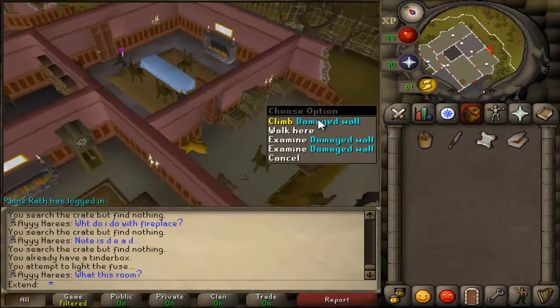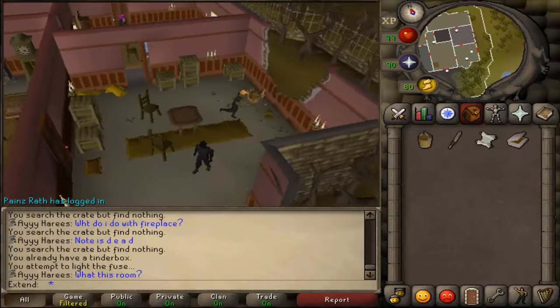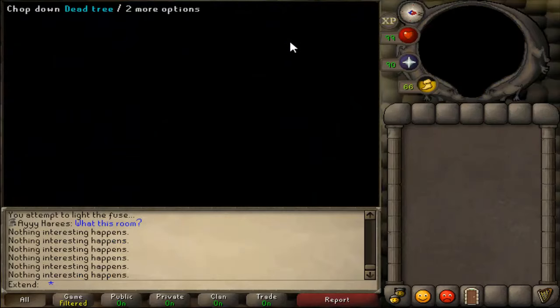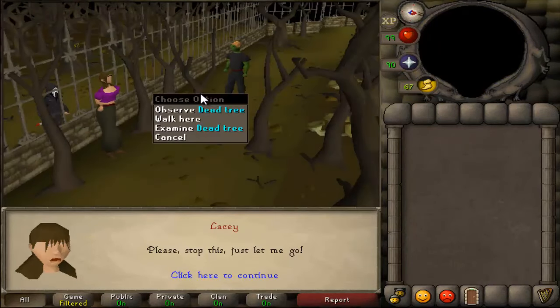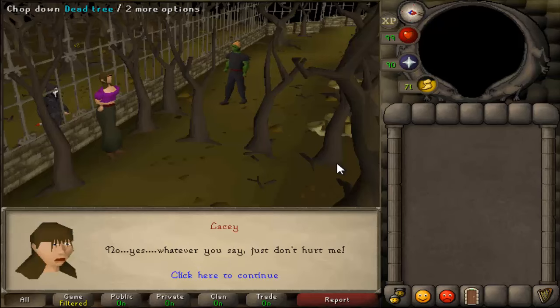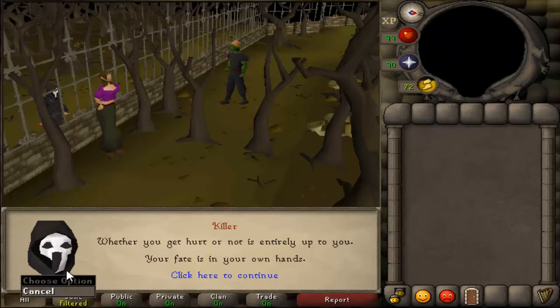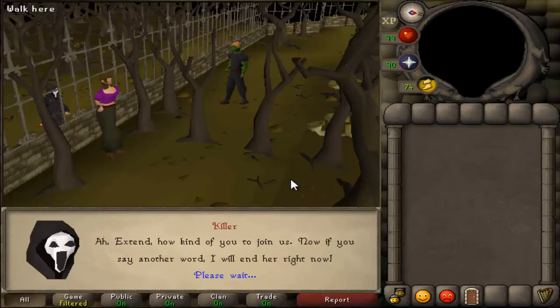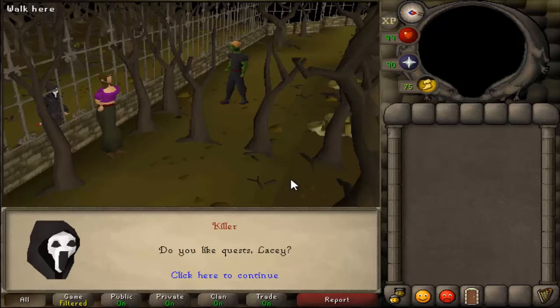Now you can climb the damaged wall. Run around until you hit a cutscene. You can also click Observe on the dead tree to activate it. This is the cutscene — it sounds like the Saw movie. Just continue, or spam click to continue if you aren't interested in reading.